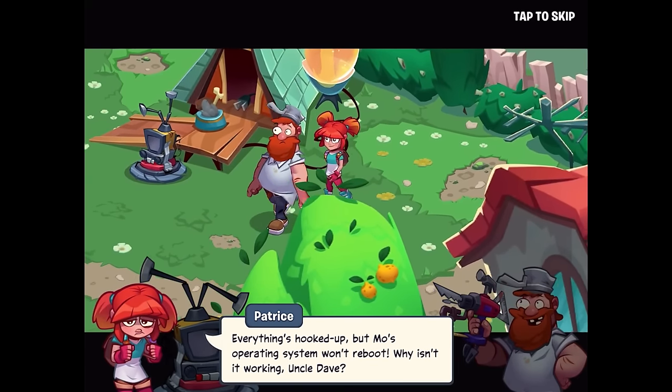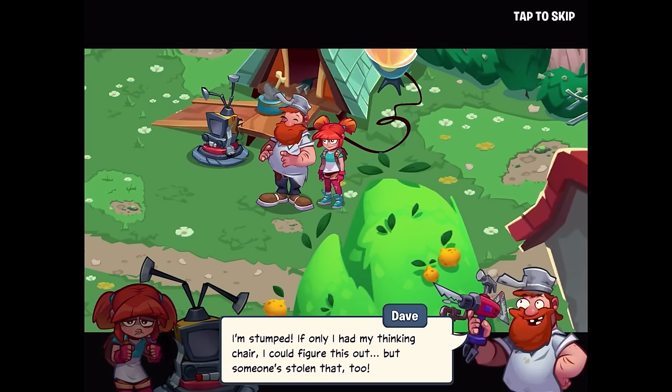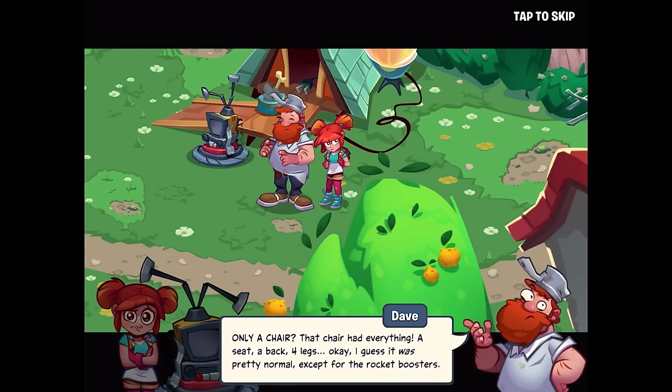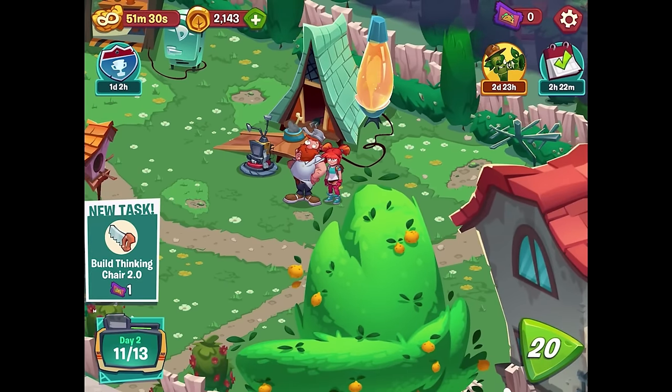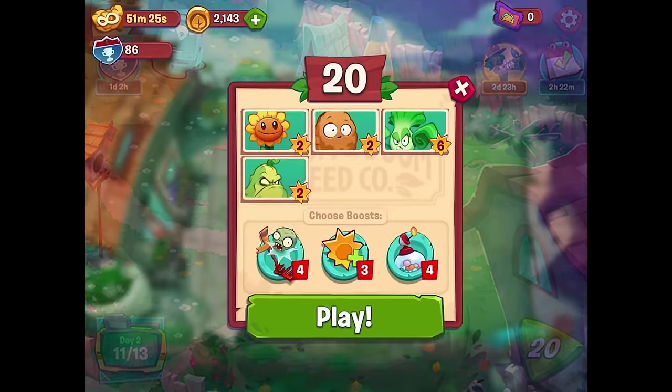Five excruciatingly long hours later — everything's hooked up but Mo's operating system still won't reboot. Why isn't it working? Crazy Dave is stumped. If only he had his thinking chair — but someone stole it too. Patrice suggests just building a new chair. Dave says it's not just any chair — it had a seat, a back, four legs... and rocket boosters.